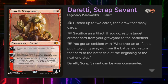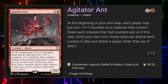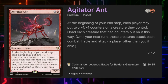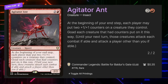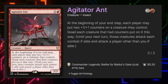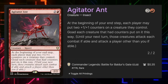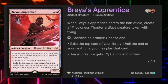Next up we have Agitator Ants. At the beginning of each of our end steps each player may put two +1/+1 counters on a creature they control, and then each creature that had counters put on it this way must attack. The general hope is that this will keep powering up our commander or our most important attacking piece. We have different ways to make our creatures unblockable, so this is never really going to be as bad for us as for our opponents — and increasing our commander by two power also increases her card draw by two.